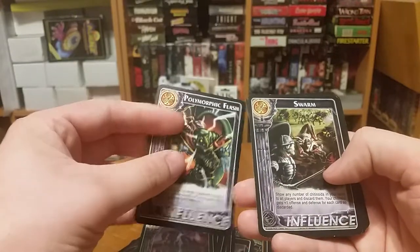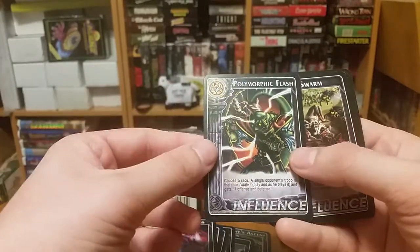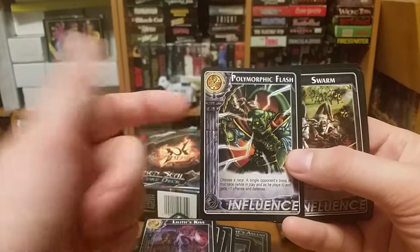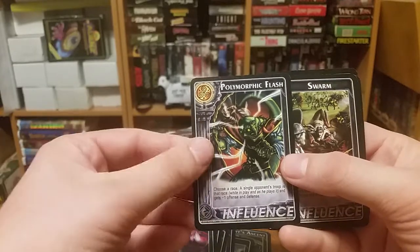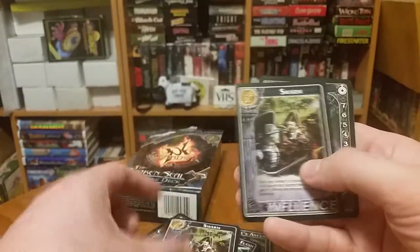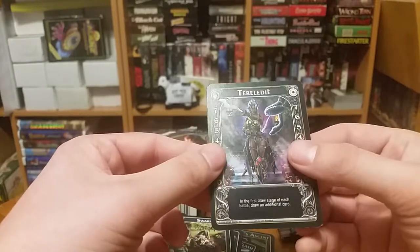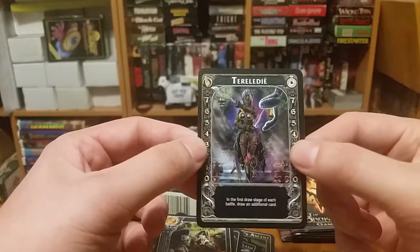Polymorphic Flash — that's a pretty cool card, makes me think of, for all my fellow 90s kids out there, Animorphs! If you read the Animorphs books or watched the Nickelodeon show, you still love that show. Swarm. And Torelity, I believe — looks like some kind of Amazon-ness.